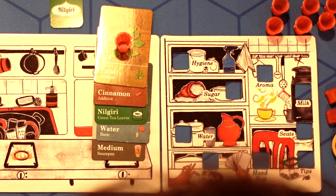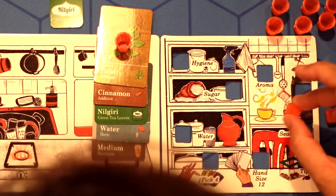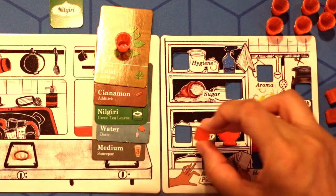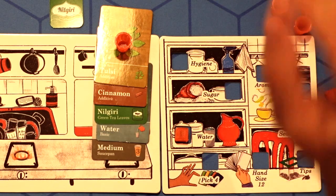You can choose to upgrade your tapri by paying 10 rupees and unlock unlimited water, milk, sugar, and more. Every time you upgrade a tapri, you can move one space up on the favor track.